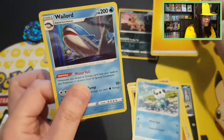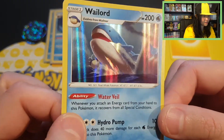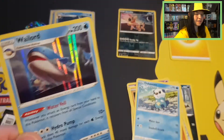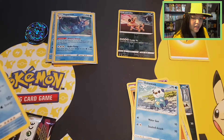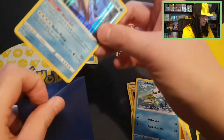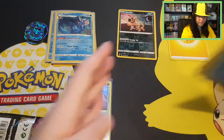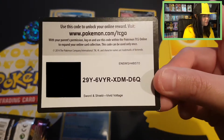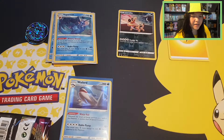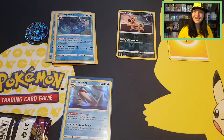That's nice — I haven't seen this Wailord before, with a little Wailmer right there. That's a cute card. We have a blue sleeve for it. Beautiful holo. So we have our Sword and Shield Vivid Voltage code card. And because we have a holo, I'll give a Sun and Moon Checklane blister code.